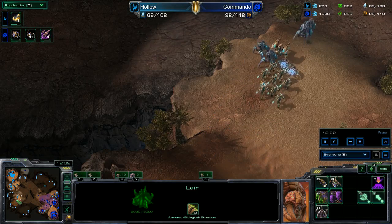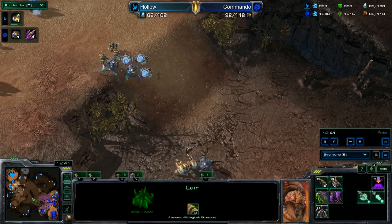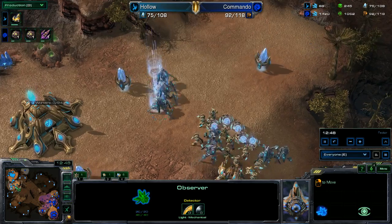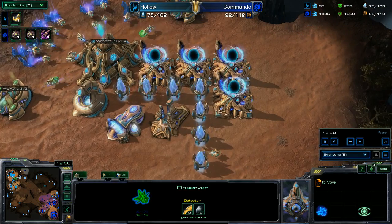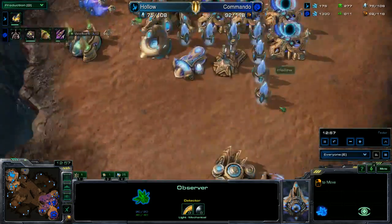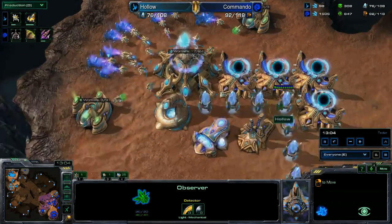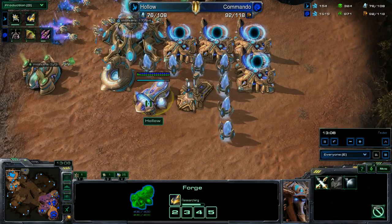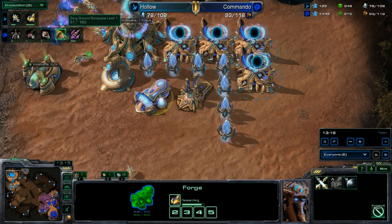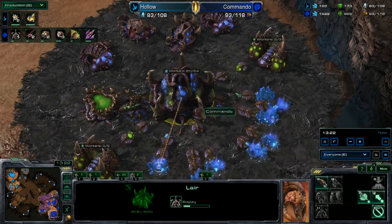Protoss now has immortals with his army from the robotics facility and four-plus gates. He has an observer checking out the Zerg base. In the Protoss base there are now six gateways, a robotics facility, a twilight council, and a forge — so upgrades are coming for Protoss. For Zerg, upgrades are already ahead: plus two attacks and plus one armor. The hive is morphing.